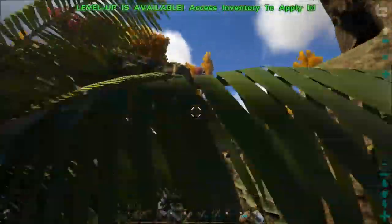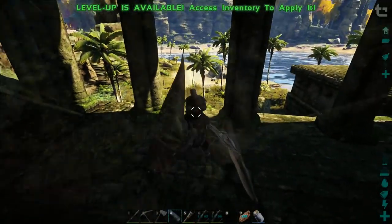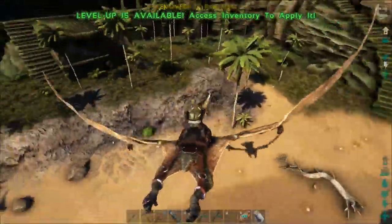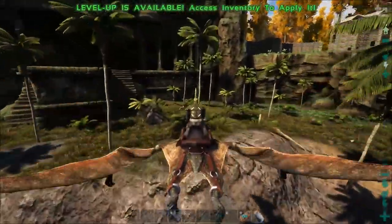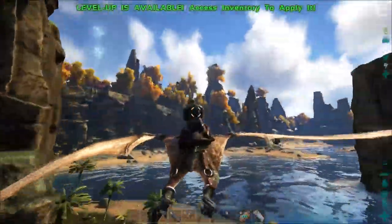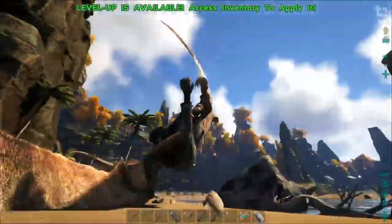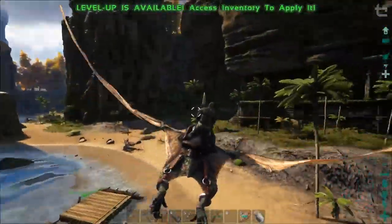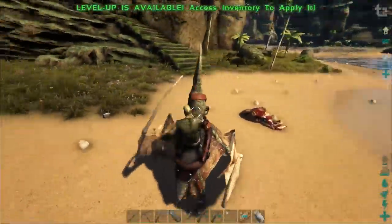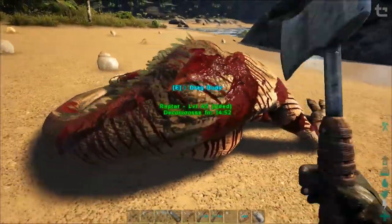We probably shouldn't do that with low stamina. We're having an epic storm at the moment - if you heard that - so if the episode gets cut short, you'll know exactly why. Nice work Pteranodon. Really need to take good care of that thing because that's our perfect aim, level 80.